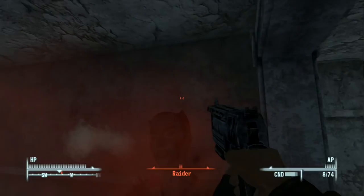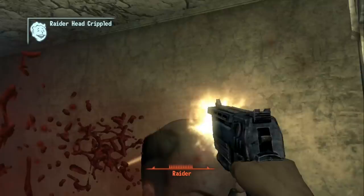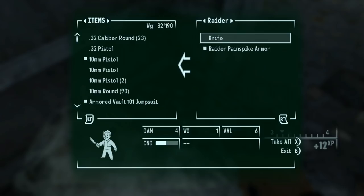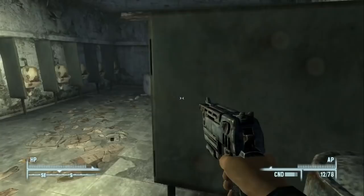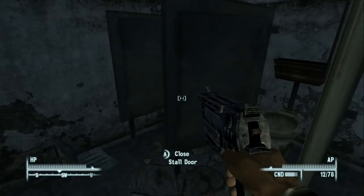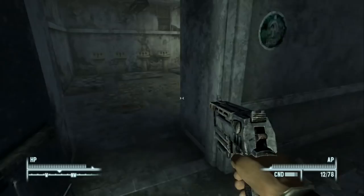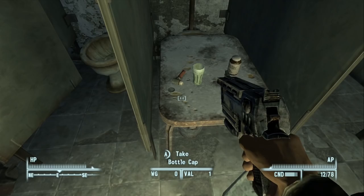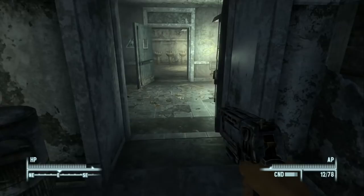The raider drops a 10mm pistol and 10mm rounds. With everyone alerted, there's no point in staying stealthy — let's just clear the place out. We find some bottle caps, Jet, and Buff Out. When it comes to drugs in this game I'm not very knowledgeable because I don't use them.